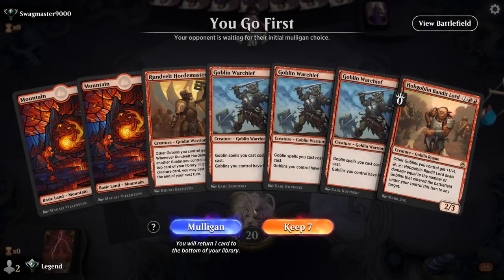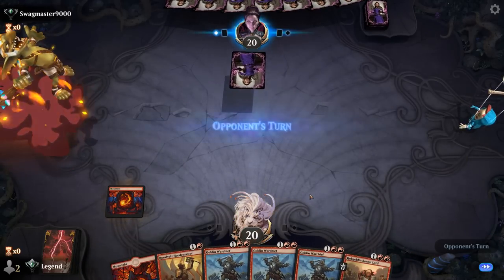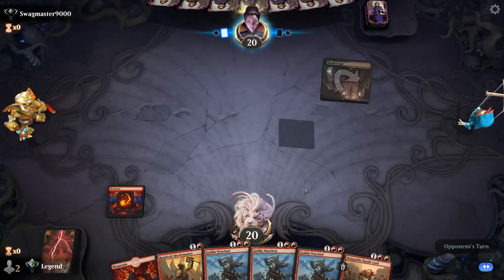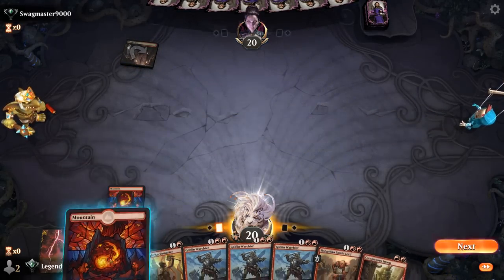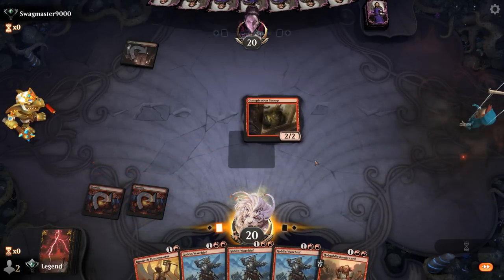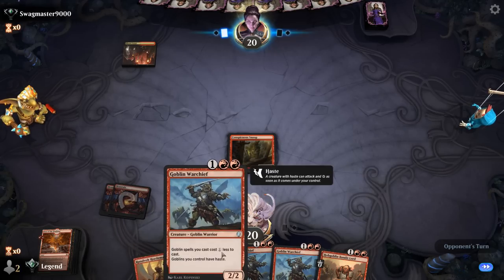We're on the play. This hand really needs a third land but then it's off to the races — I'll try it. Lacking a little in card advantage if they kill Hordemaster. Going into Red-Black — Snoop might be our play now since Hordemaster we can play for one mana with Warchief out.